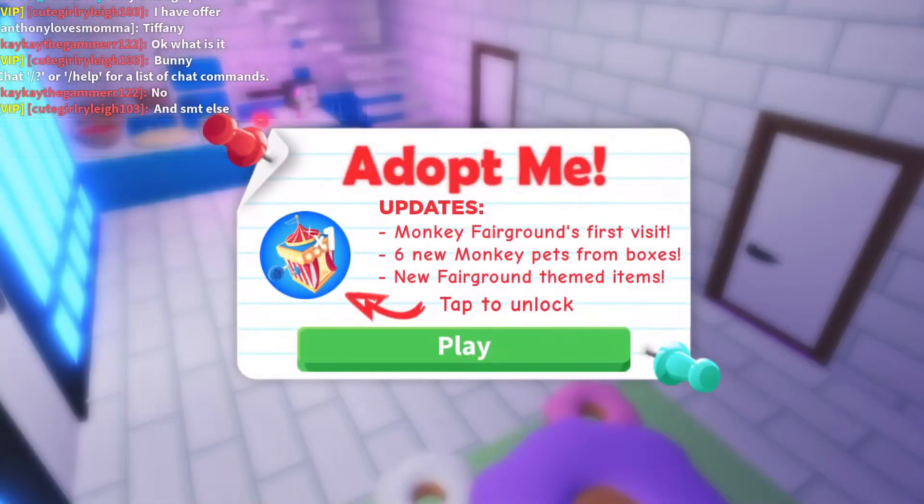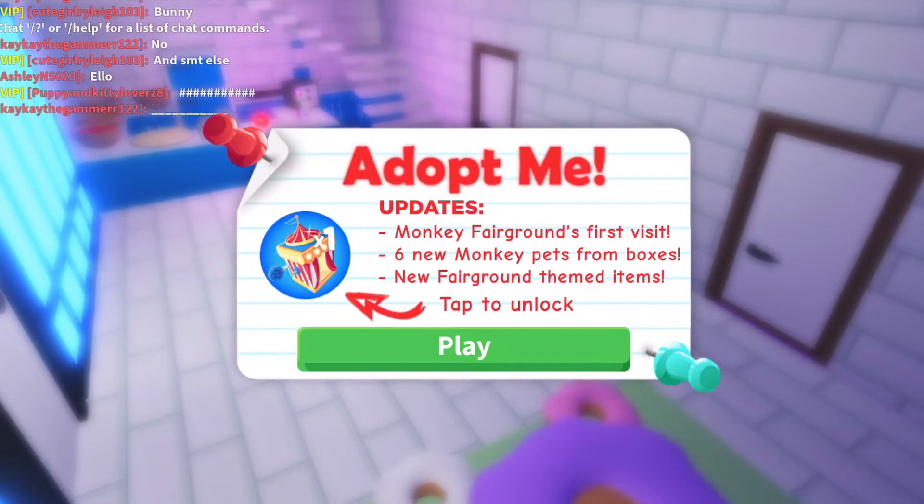On the new monkey update — I think there's more information when you log into the game. Okay, so monkey fairgrounds first visit: six new monkey pets from boxes, new fairground themed items.